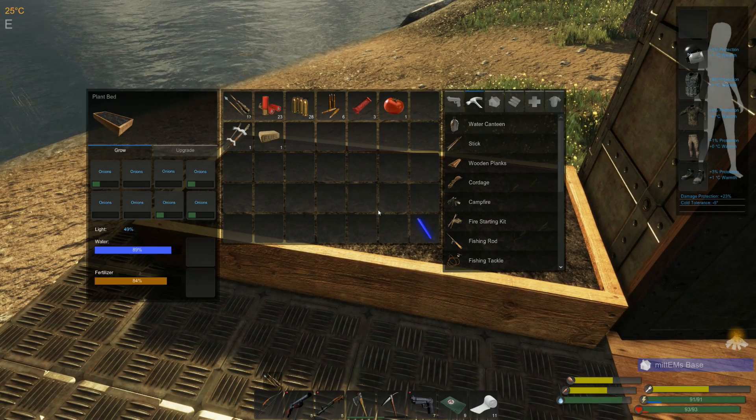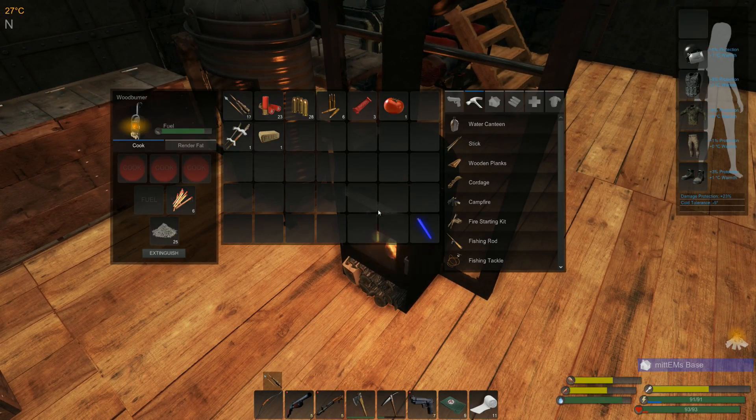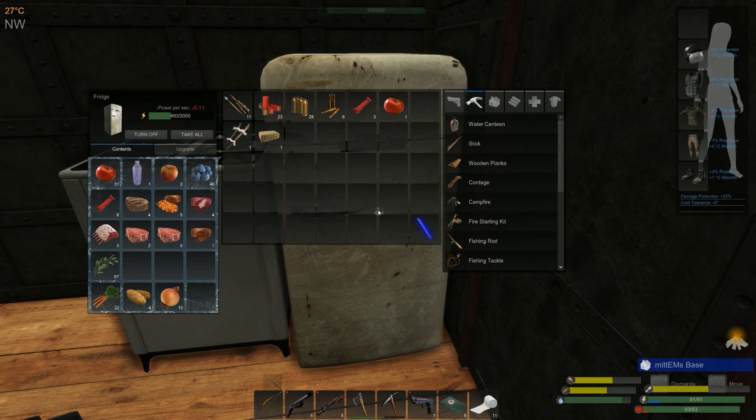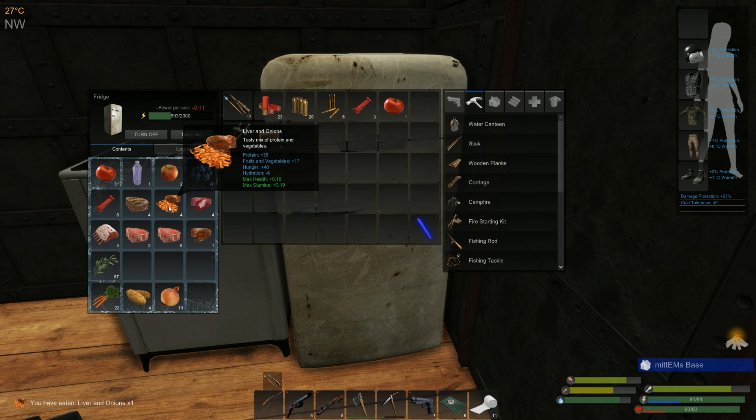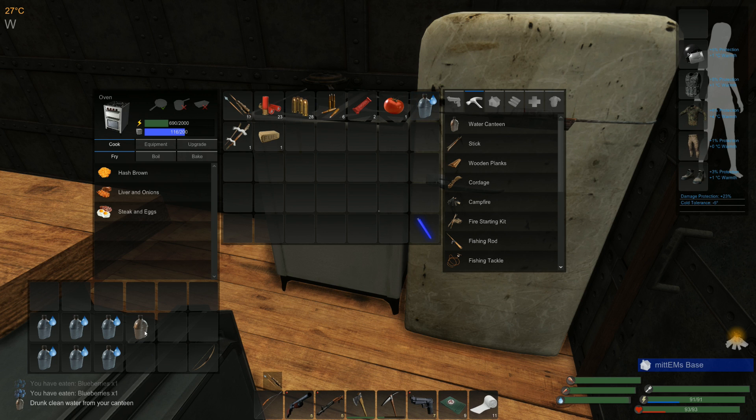Good morning and welcome back to Subsistence, straight back in the game exactly where we left off last time. We just had an attack during the night so hopefully this morning will be a little quieter. We do need some food - we have some liver and onions, looks like we're gonna need a tiny bit more protein. We're not hungry enough to eat that, so we could probably eat a protein bar. I'll have a tomato and two berries.